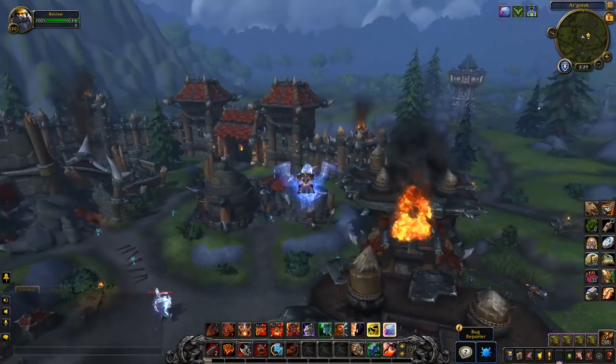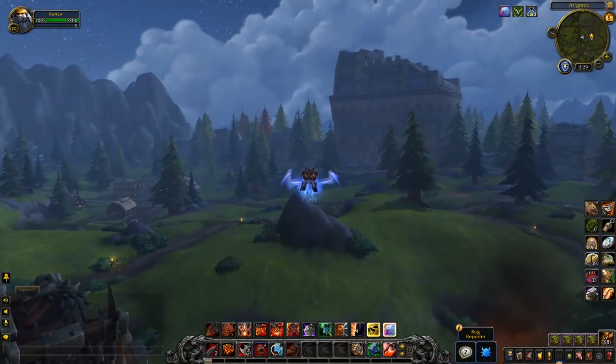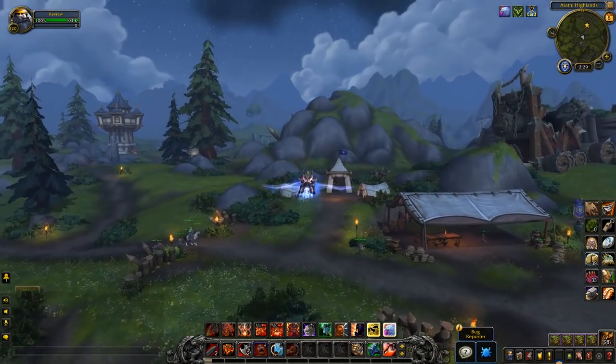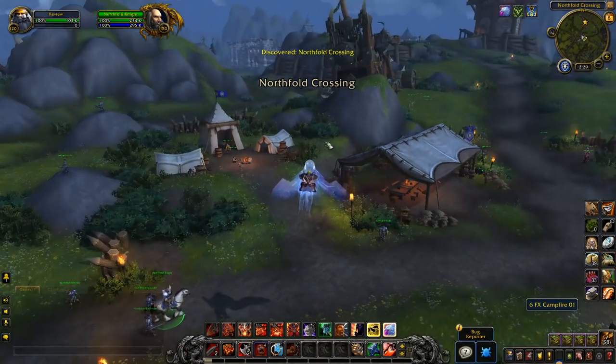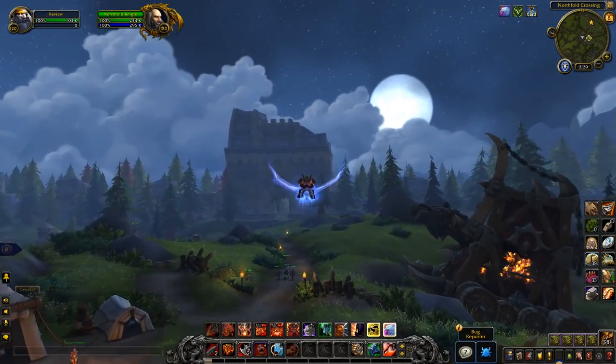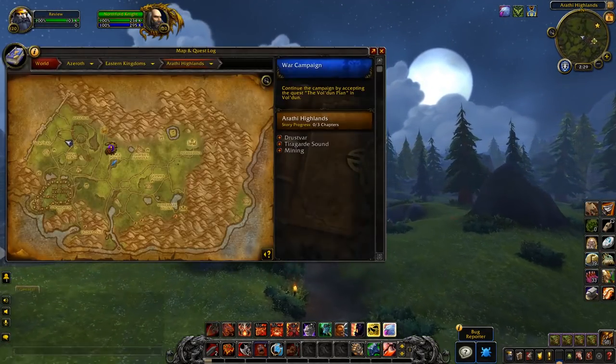At the moment for the Alliance we have Stromgarde, so we'll get to that towards the end of the video — that is probably the best part, honestly. You've got these little zones here that you take during the Warfronts, like the Norfolk Crossing, High Perch, and Newstead. They're all just different bases that you take during a Warfront.